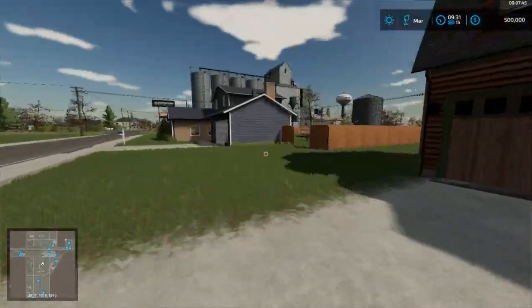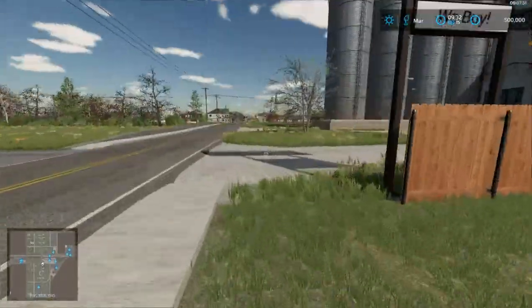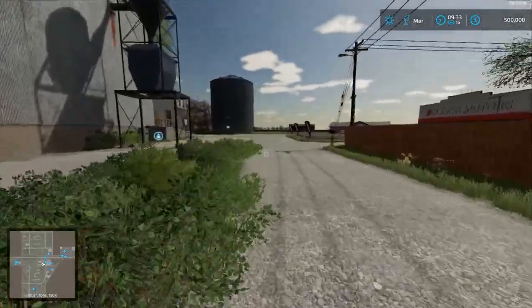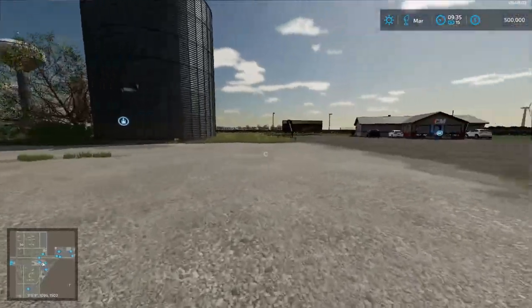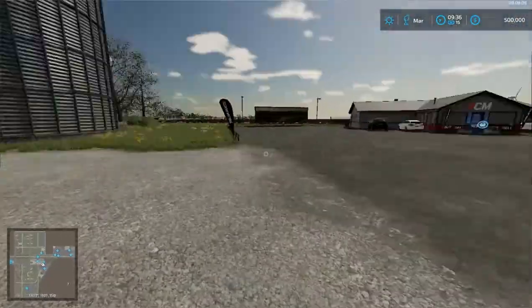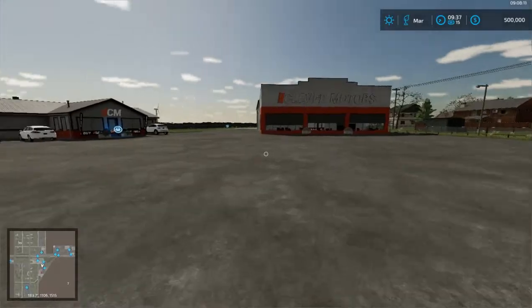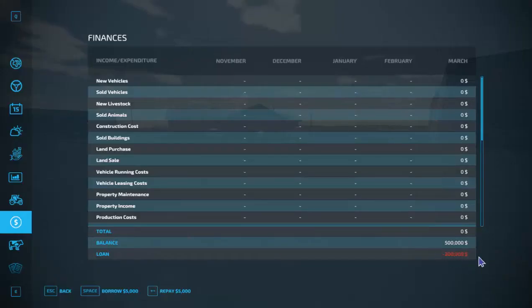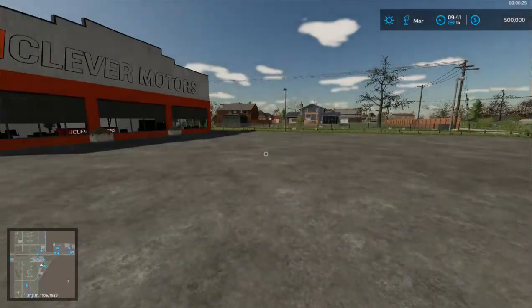We're heading up to the auto dealership and I'll tell you what settings I'm using in the series. I'm playing at 15 times speed — 15 times faster than real time — with normal economic difficulty. I started with the 'start from scratch' mode and changed it from hard to normal economic because I didn't want to start with the 1.5 million you get in farm management. So I start with five hundred thousand dollars, two hundred thousand of which is a loan from the bank.